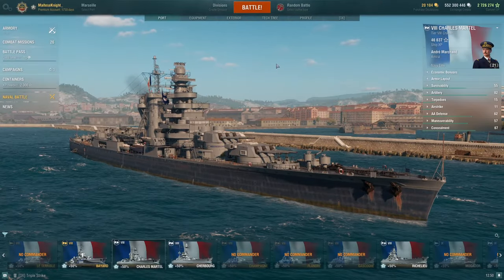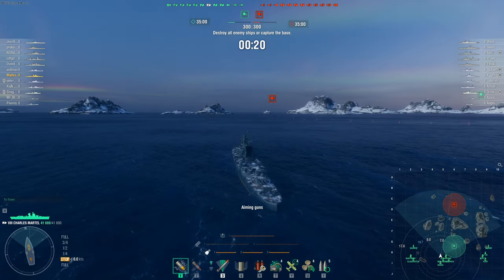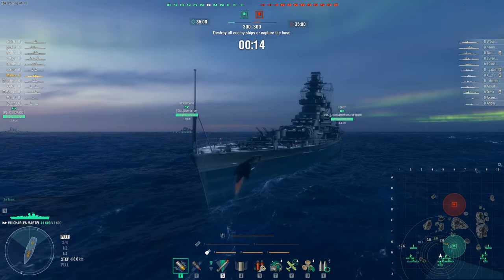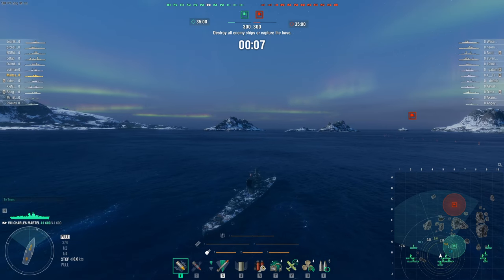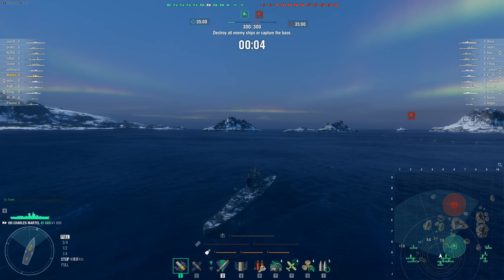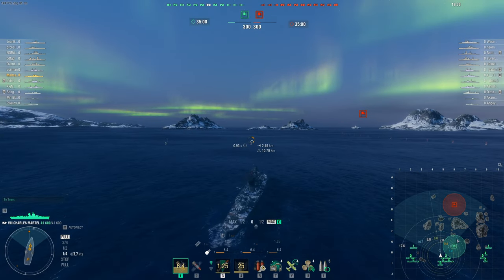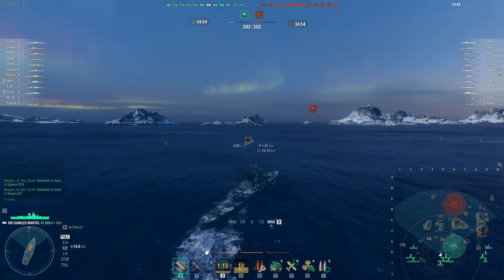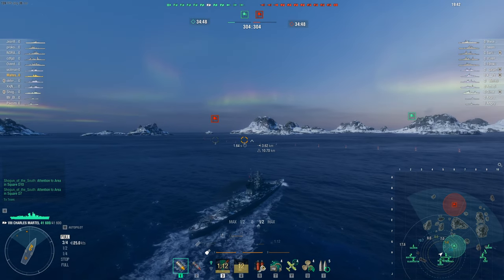Here we are on Northern Lights in a tier 6 match — lucky for us. It's my first match of the day, 1pm, no school, no problems. I don't see how we die unless we play badly or get smashed by a CV. I'm going to the right side of the map because I think that's the better option for the Charles here. I'll skip the early sailing and resume where we start shooting.